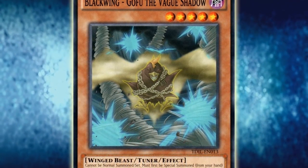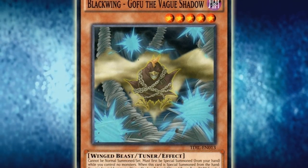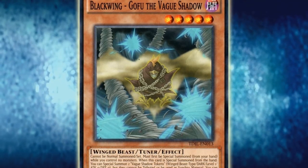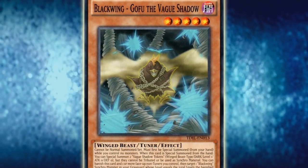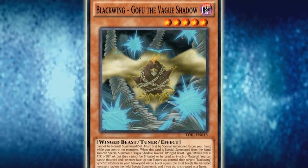If Gofu does get countered, you just continue playing your deck as usual and you don't gain any restrictions from using it — you can still normal summon. In terms of versatility and vulnerability, Gofu is vastly superior to Golem in both categories. It is both more versatile and requires less from you, and it's also less vulnerable overall. This is why Gofu is hit to 1 on both the TCG and OCG lists.